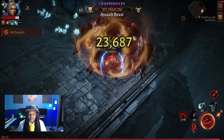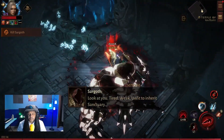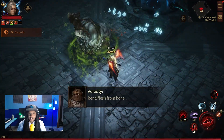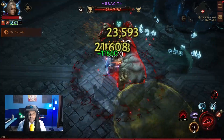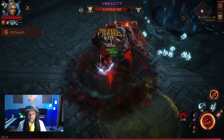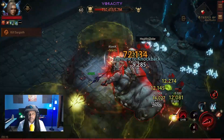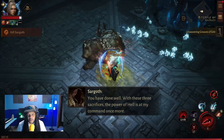Siege Breaker is getting into us — this one took a little longer. All three of these bosses have 5.7 million HP, so you can definitely gauge it between the three bosses. Then Sargoth has eight — I want to say almost nine million. Same with this one — that actually felt not half bad.